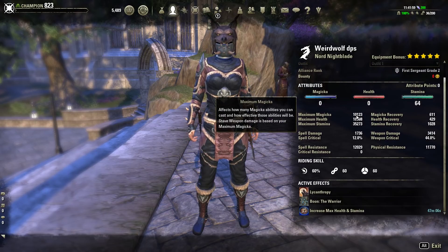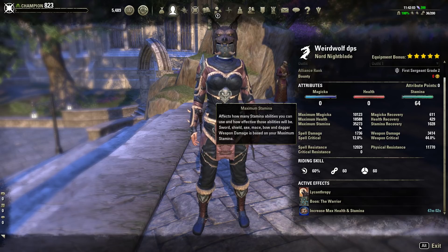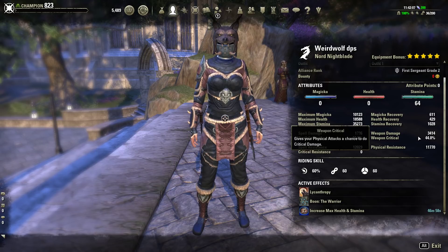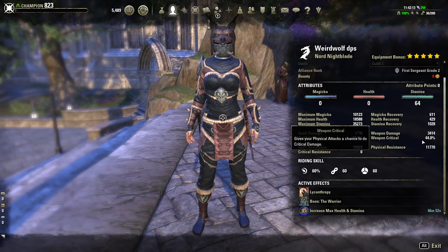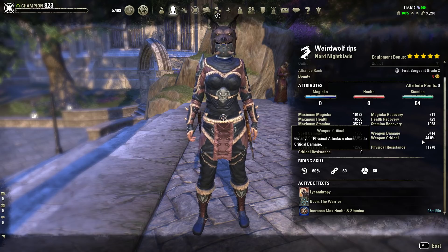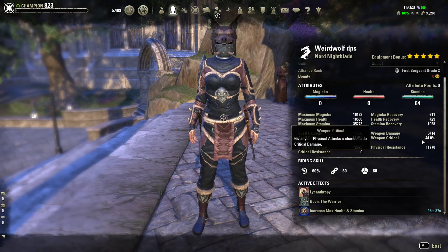Let's take a look at the stats. As you can see: 10k magicka, 18k health, 35k stamina, and over here we have 3,414 weapon damage with a 44% critical. When you use your pots off cooldown as much as you can — pretty much non-stop whenever they're off cooldown — you'll be sitting at a 54% crit. You are a Nightblade so you do get extra crit when you do certain things, which is kind of nice.